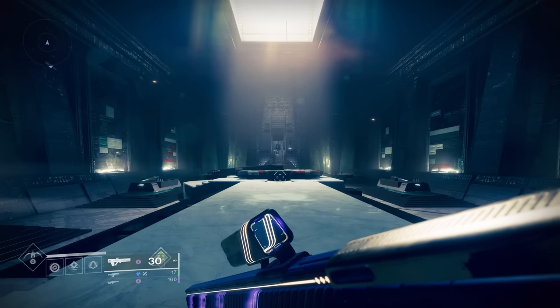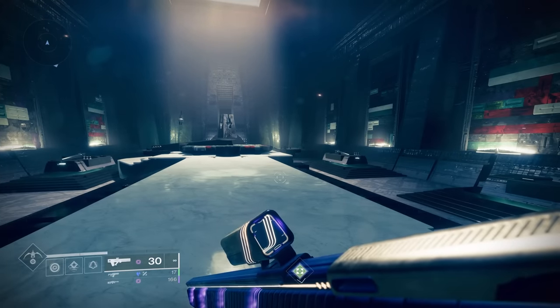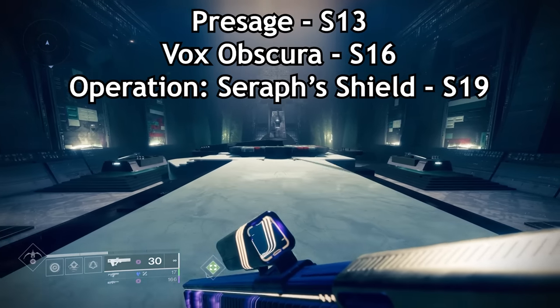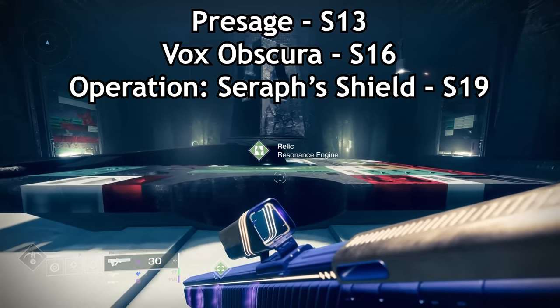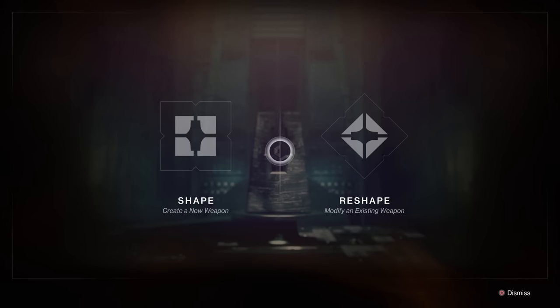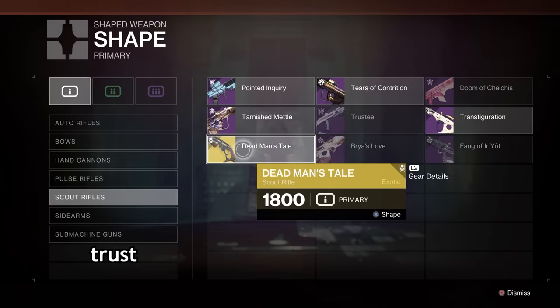With the new exotic mission Rotator, a bunch of past season weapons will be available for each of the three exotic missions available: Presage from Season 13, Vox Obscura from Season 16, and Operation Seraph Shield from Season 19. When I'm able to get guaranteed deep sights a week, albeit on a Rotator, I statistically live longer — trust.